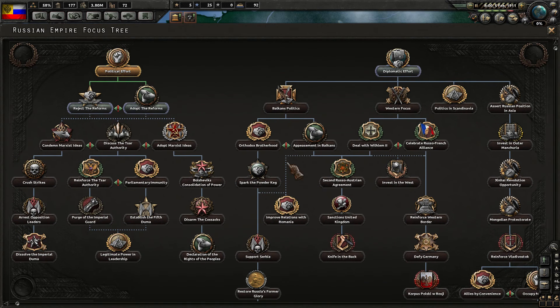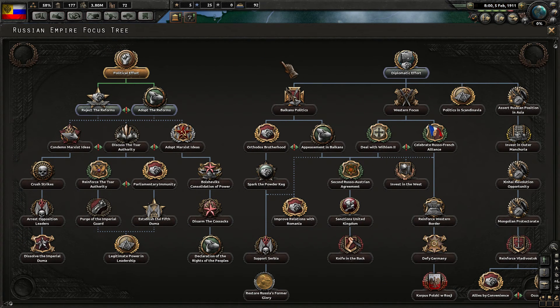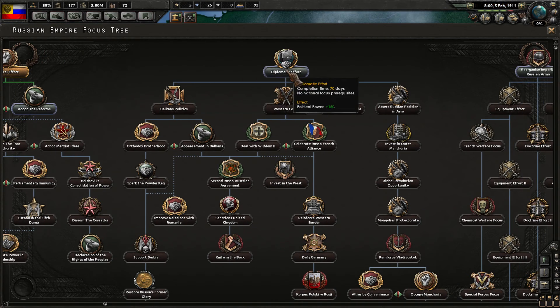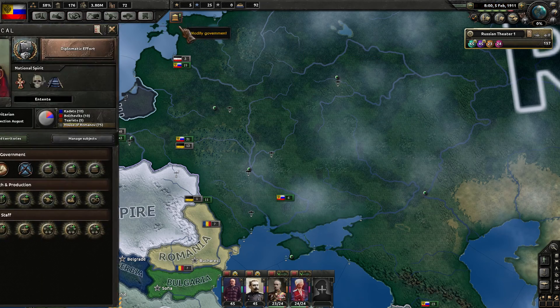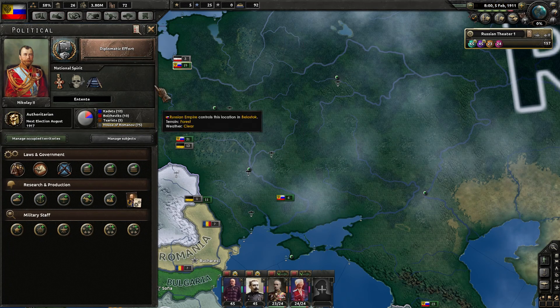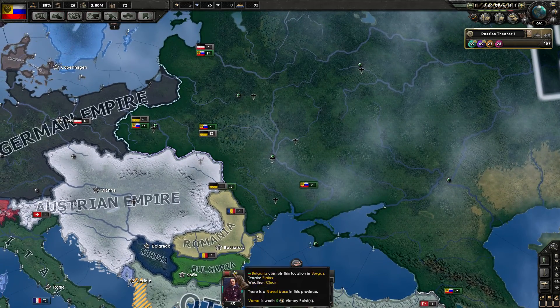We have a new national focus now. We can either get some more political power going or get the diplomatic effort up and running — I think that's what we want to do. For our advisor, we're going to choose military theorist, which gives additional experience gain.